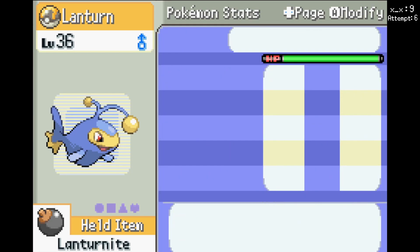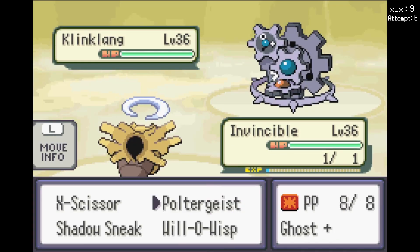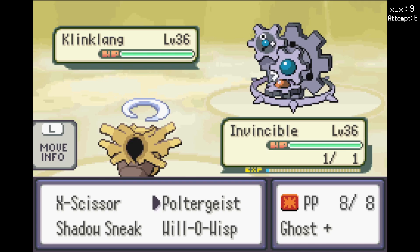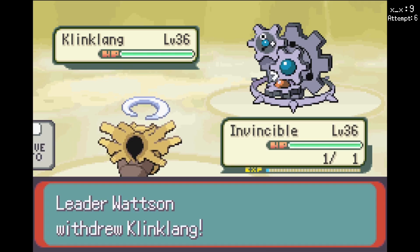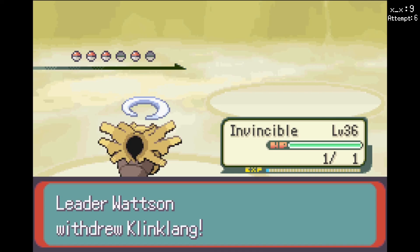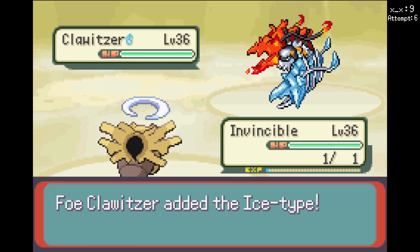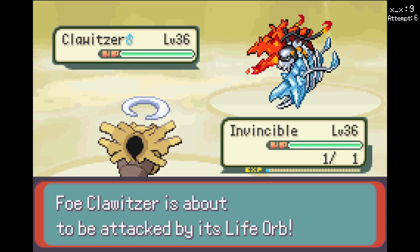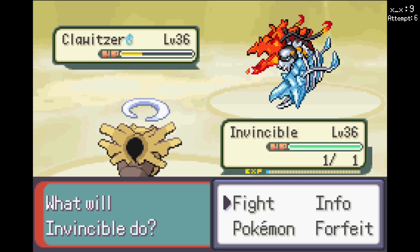Clauclaus can hit me with Searing Shot and Flame Burst — it hits twice, so I can't even stay in on Shedinja. This has priority and it's a 40 power move. I think it's probably gonna go into this. No matter what, I'm gonna Poltergeist — I don't really have a choice. But if he has something good to switch into this, the other stuff can't even hit it. Wait — he has a Lanternite! I don't have Megas yet. Well, either way, I Poltergeist. There's no reason to go for anything but Poltergeist. Yeah, it's going into Clauclaus.